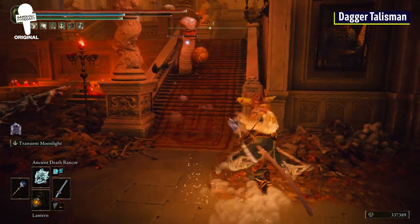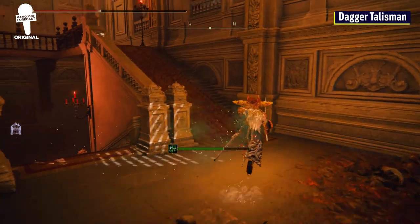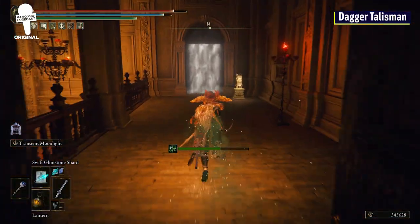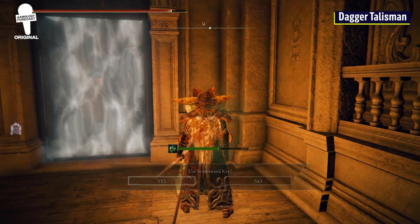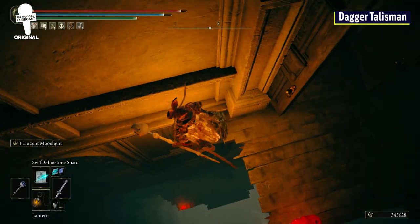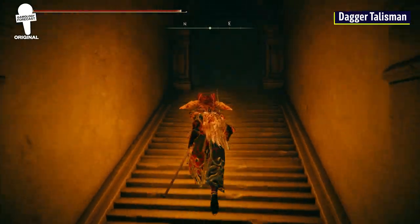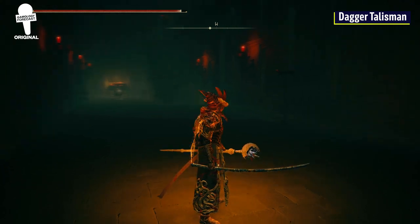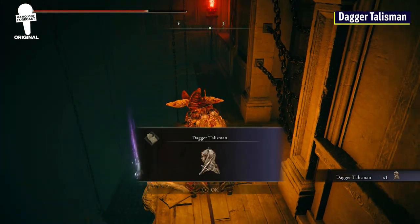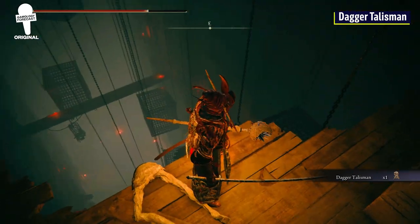Starting from the same room we just got the Man-Serpent Ashes in, head up the first set of stairs and then turn around and go up the next set of stairs leading west. You will need a stone sword key to break through the fog wall. Go through the wooden doors and then immediately turn right and fall — as gently as you can — and then head up the stairs that lead to this empty hallway. Go up one more set of stairs, through the door, and on your right you will find the Dagger Talisman, which increases critical damage by a whopping 17%.